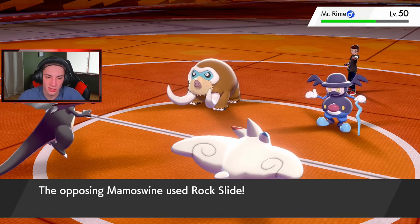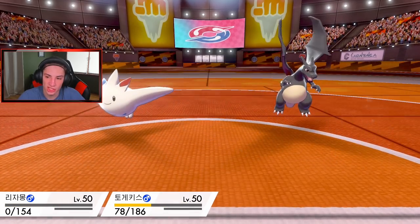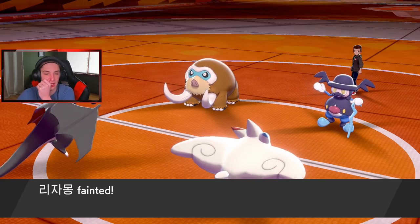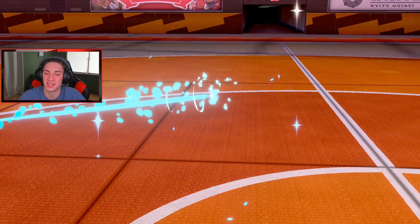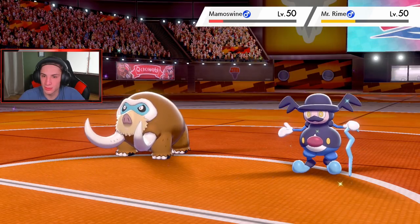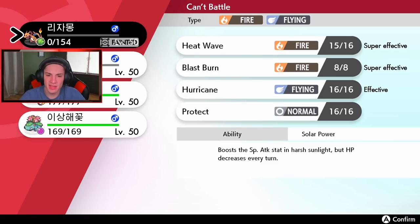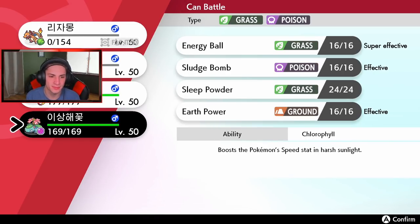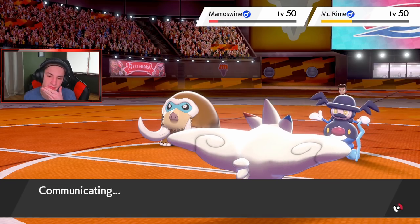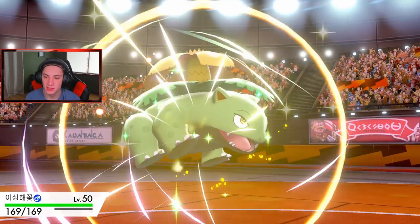Rock Slide is going to come in - that's actually big for him. Rock Slide is going to do big damage, and Charizard just gets one-tapped like nothing. Charizard's out of here. It's okay, we're going to get the Dazzling Gleam off and do some nice damage. I can't believe that Mamoswine is faster than my Togekiss - that's kind of weird. Alright, so we know Mr. Rime is the Slowish.